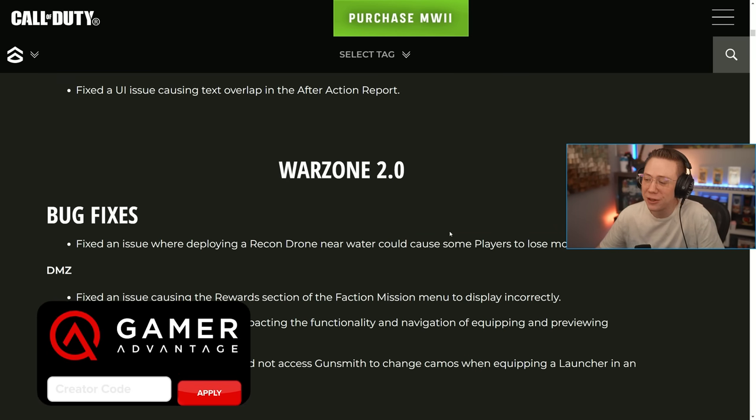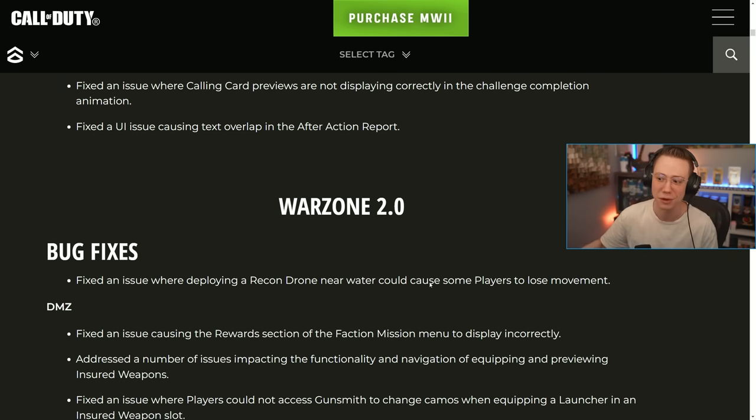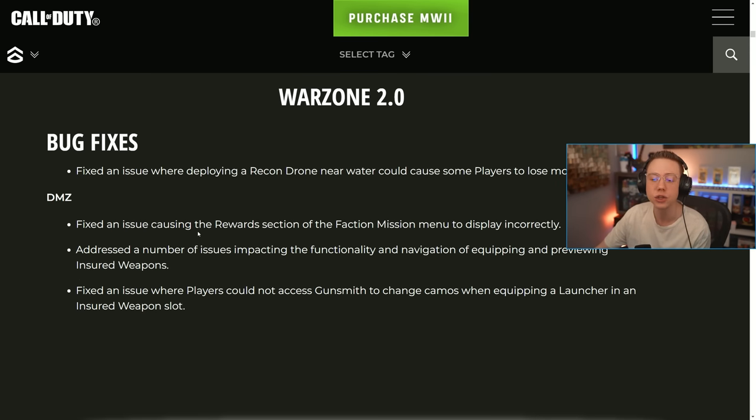On the Warzone side, they fixed an issue where deploying a recon drone near water would cause some players to lose movement. The recon drone had a lot of things listed on the Trello board about various bugs and exploits — this one has been ongoing since basically launch. Hundreds of comments from viewers asking when it'll be fixed. Apparently the issue was spawning it near water, and that should no longer be a problem.